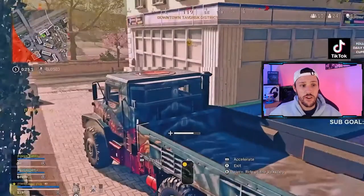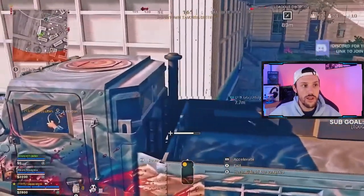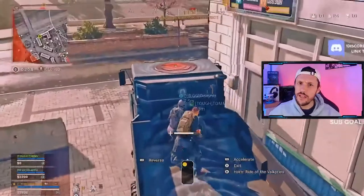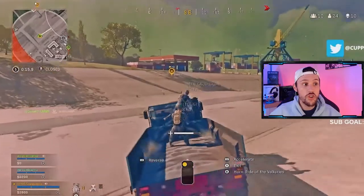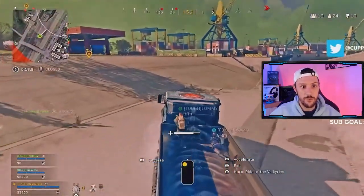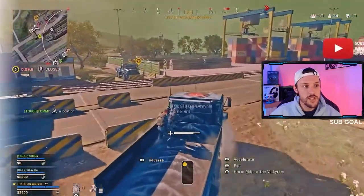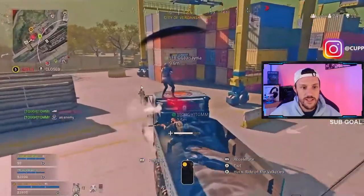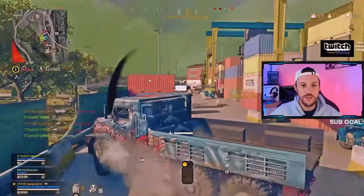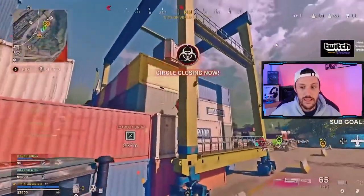First up, situation one. We have fifth circle — it hasn't started closing yet. We've got 24 players up and we're all alive. We have a UAV so we're still playing a little bit aggressive. We're going to go clear out this left side up here. As we're approaching, we obviously have radar up. We see one guy right here — he goes down. The second guy gets run over by Bertha, and I see this last guy up here. They're all on radar.